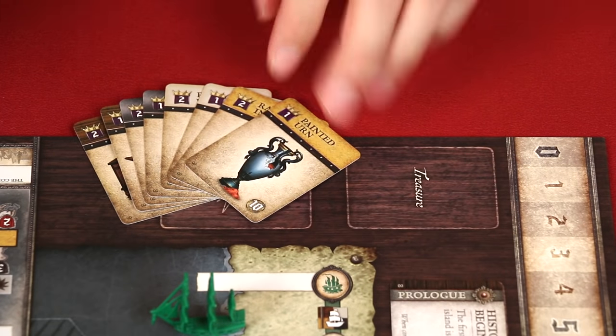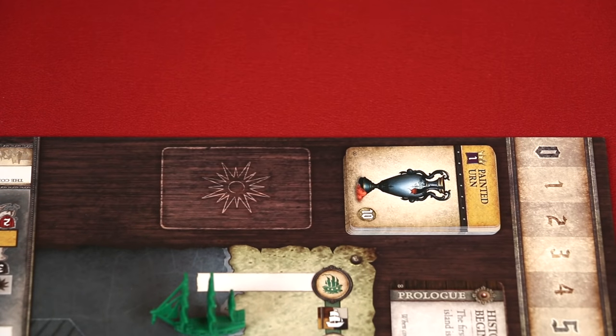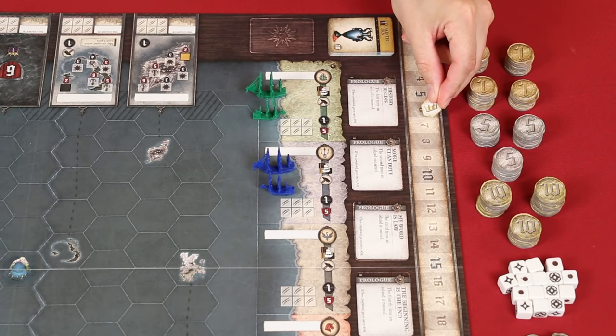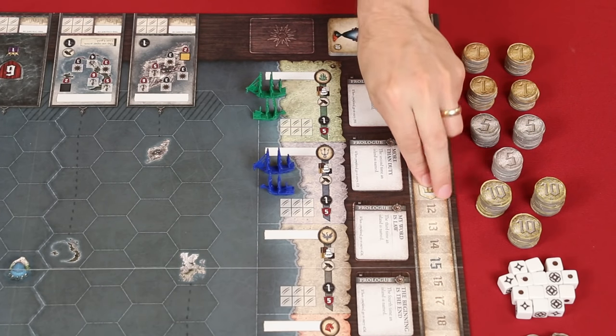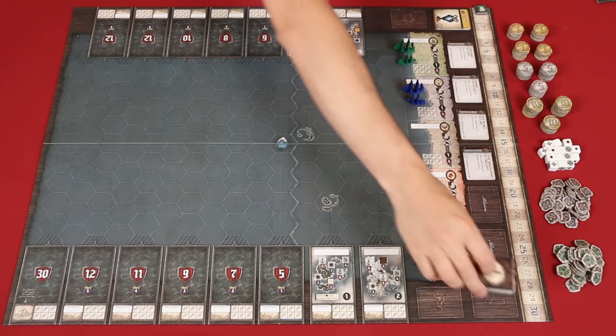These are the treasure cards, which you simply place into a face-up stack into this space. You don't need to shuffle them. Each player will have a glory marker in their color, and these should be stacked on the zero space of this glory track. This is the target glory token. You'll place it on space 11 for the first game played after the prologue, but we won't need it for this one. Shuffle these damage cards and place them here.